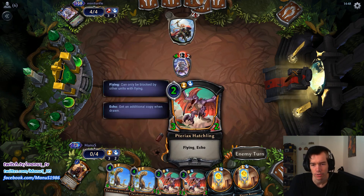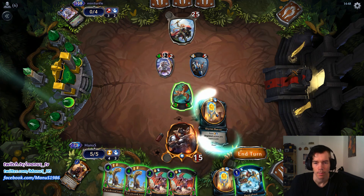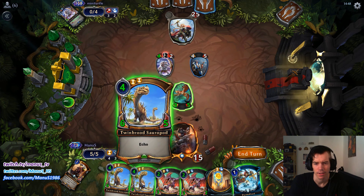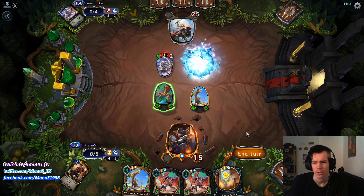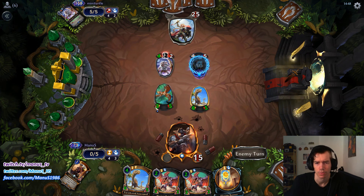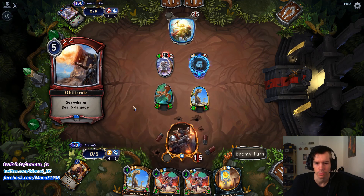If we don't get Permafrosted, we can double hatch. No Permafrost on their end — that's cool — but we have Permafrost ourselves, which is great. I actually want to drop this. Permafrost is good here. I don't need to race; I just don't want to get pulled to eat another four. Next turn we can go Hatchling, Thorpot.